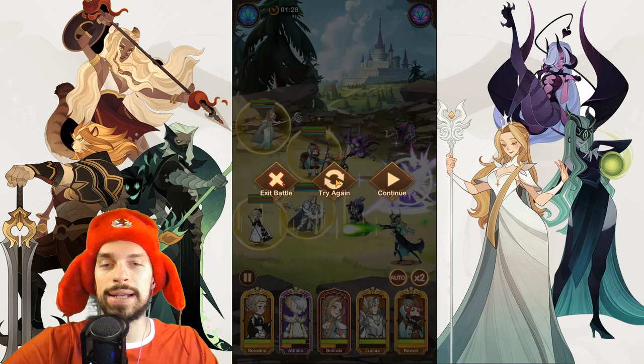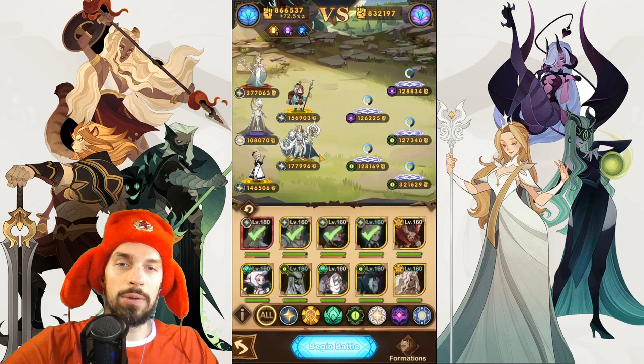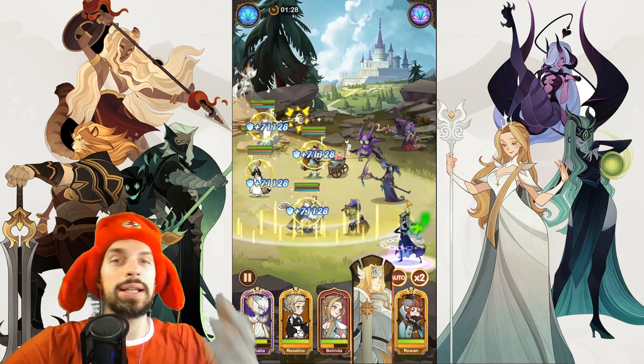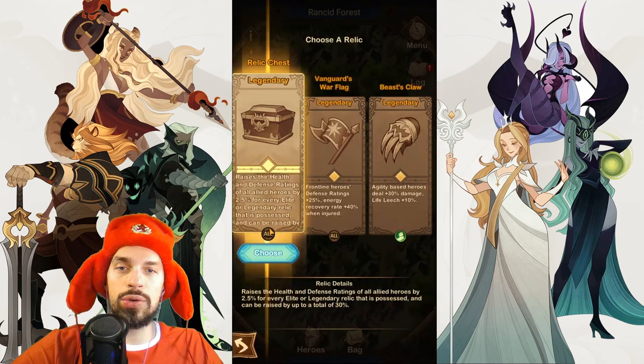Right now I want to go for Shemura specifically, so I will place my unit over here. Let's kill them. That got us a new legendary relic, which is actually pretty good.